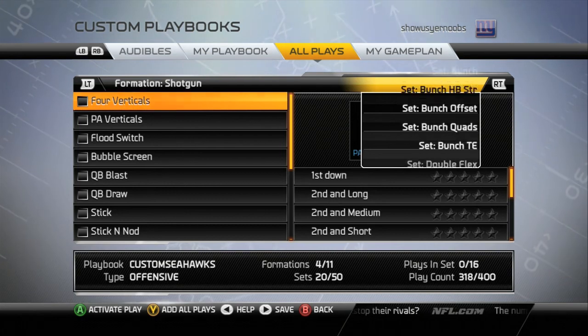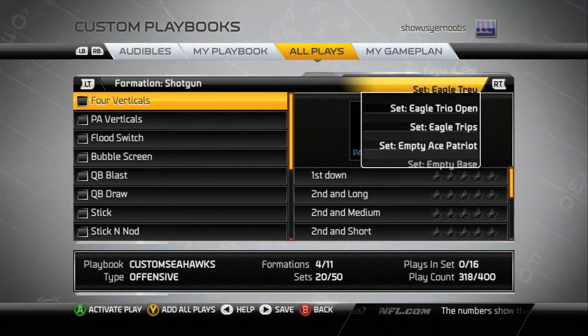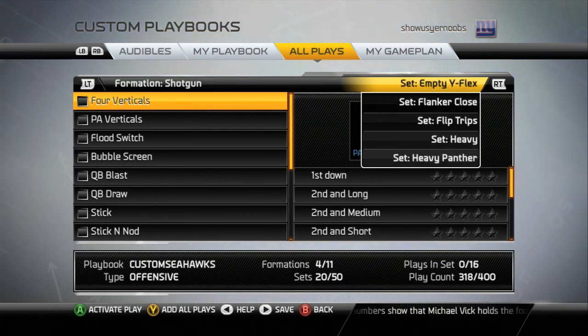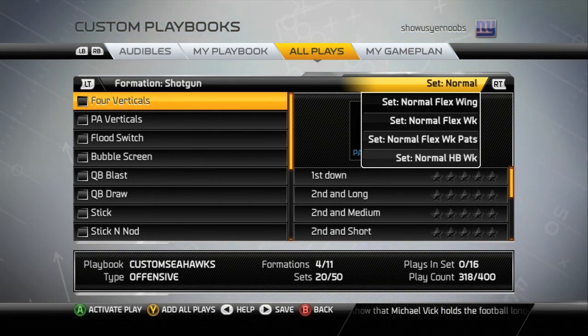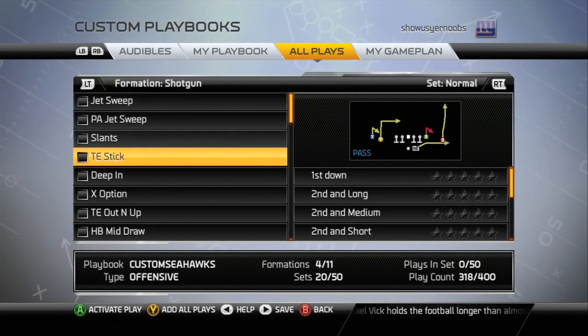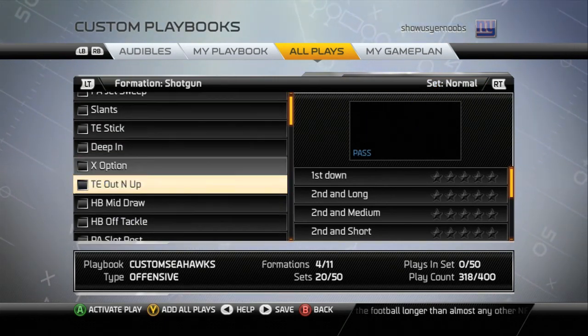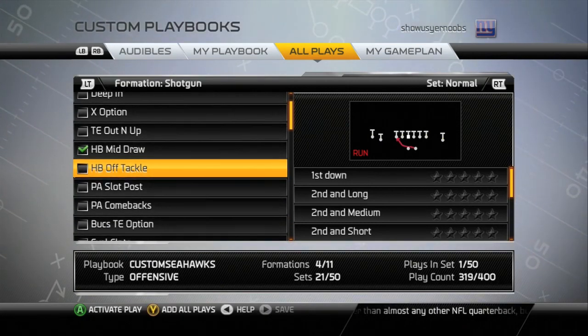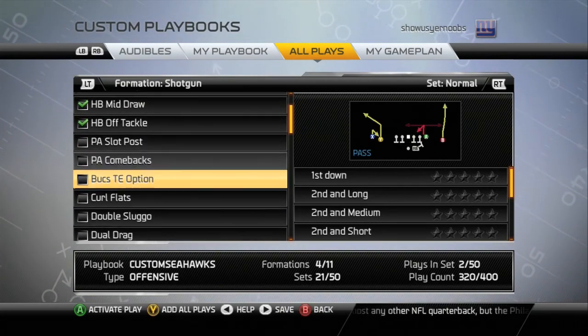You're going to get rid of a couple formations. I got rid of I formation altogether — I don't go under center at all in this game. Then you're going to go in and add all of the following shotgun normal plays. Most of these normal plays come from Mike Shanahan's playbook.